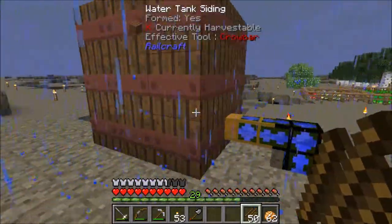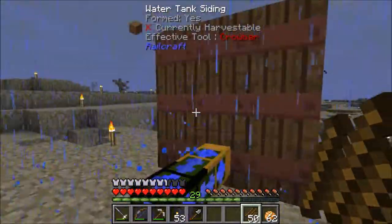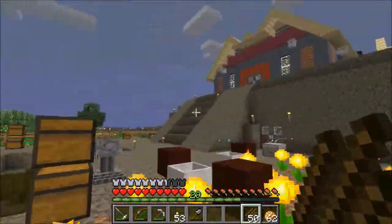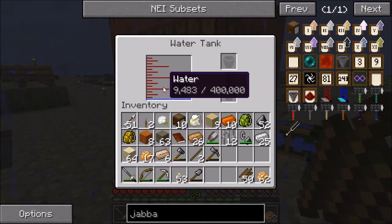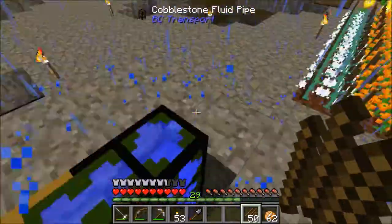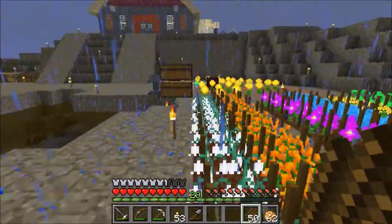I put it over here. It does say that it will generate water faster in more humid biomes and slower in more dry or arid biomes. If you remember in a previous episode, I said this area here is where it rains, whereas over here it does not rain. So I thought this might be considered a more humid biome. I also wasn't sure if rain itself will make it fill up faster. That's another good reason to put it here. But it also meant I had to run some transport pipe from here all the way over to there. I've got the wooden pipe, cobblestone pipes, and you don't need an engine of any kind — the wooden pipe is enough to draw from the RailCraft water tank.